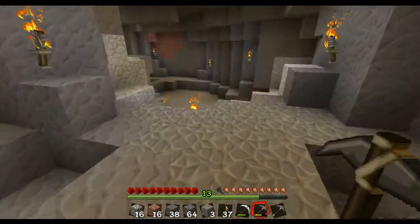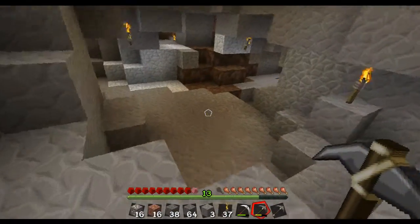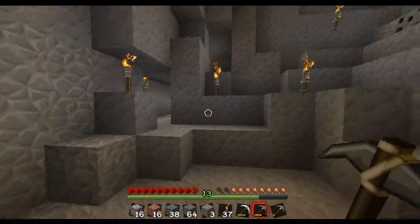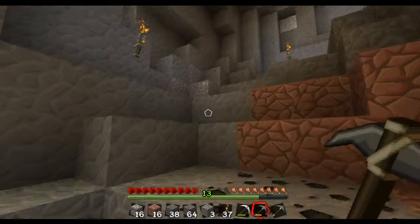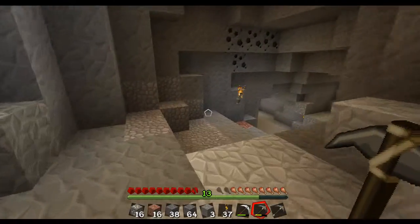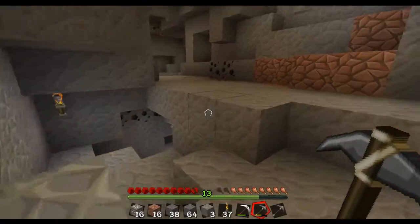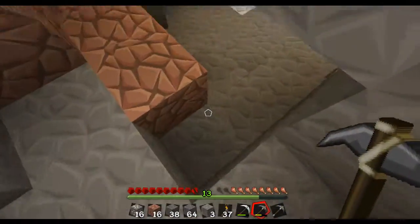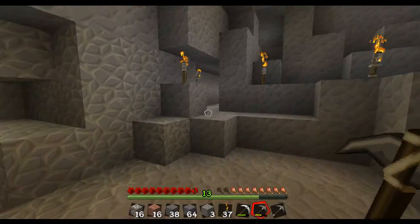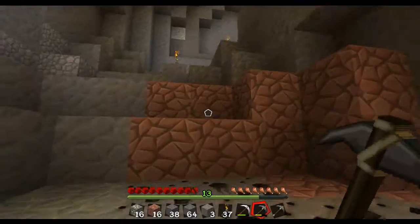There is a really cool system somewhere in this mine and I need to find it. Now I'm back at the beginning — what on earth am I doing? Let's go back up. I'm pretty sure there's a really cool system somewhere in this cave and I just need to find it. I keep falling for the same trick constantly. I'm not a one-trick pony.